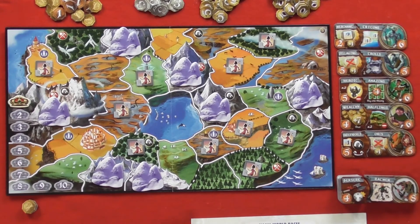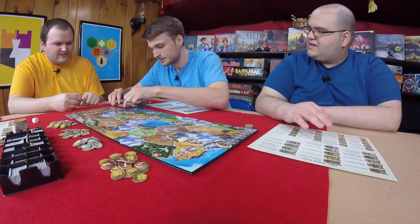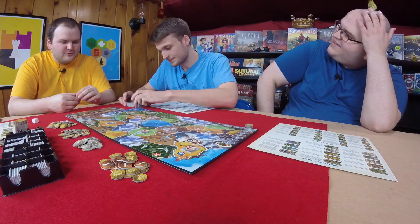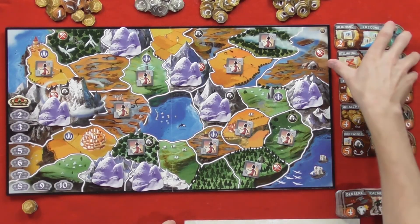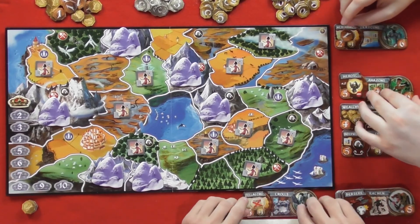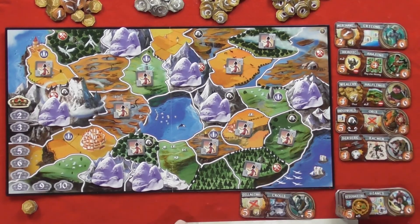Graham deliberates over race selection. You can take from the top, but keep in mind you do have to pay a coin for each one you skip. It would cost all of your coins for the berserker rat men — Graham decides he doesn't want the rat men that much. He picks the pillaging trolls instead. For not taking the top one, you need to put a coin on the merchant tritons. Now we slide all these up, and the berserk rat men come up. We reveal... bivouacking giants.